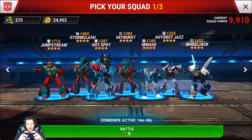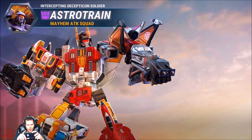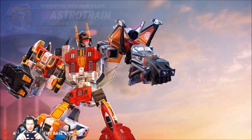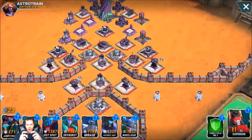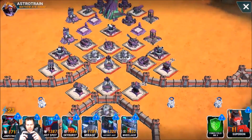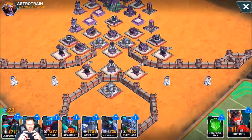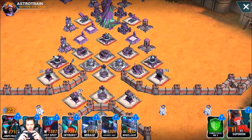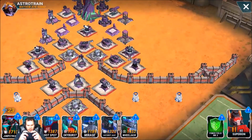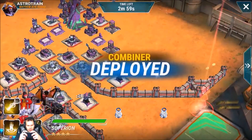What I'm going to do is use the combiner first, damage up some buildings, and then go ahead and throw my Hot Spot in there as well, because honestly I haven't gotten too much use out of Hot Spot and I finally got him to level 46 or 47. He's pretty solid — big fan of that Autobot. What I was trying to do without Superior was send in just my gunner Autobots and try to take out these shock towers, but it was not working at all.